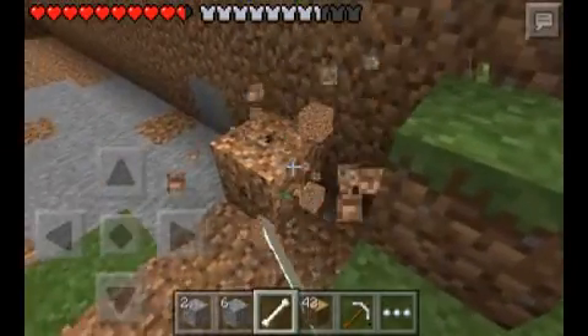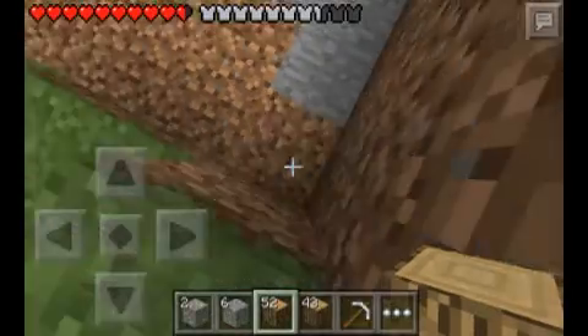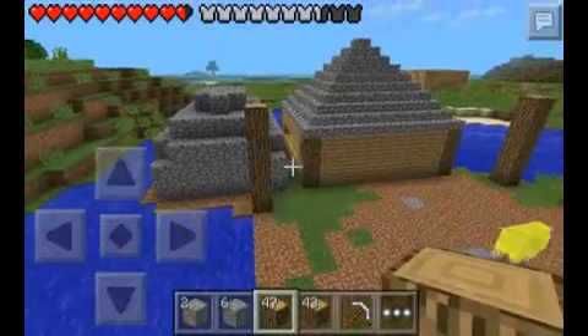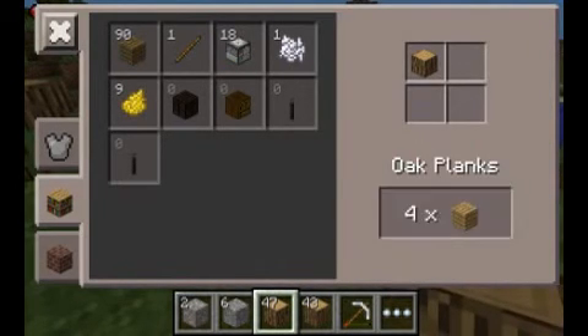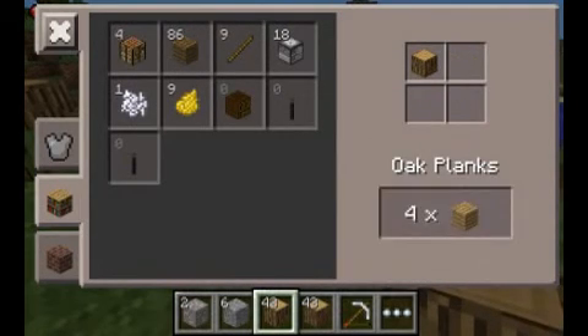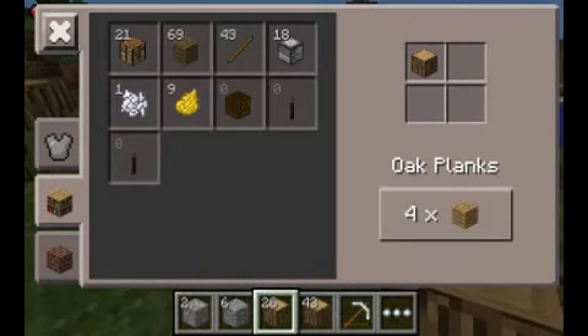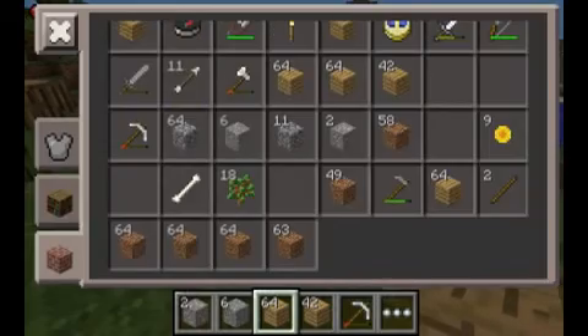Do I have sheep already? I think I do. Anyway, that's enough — now we got that, so let's go ahead and make ourselves some planks. Oh wait, do I have room? I do have room. Let's keep making this until we do it all.